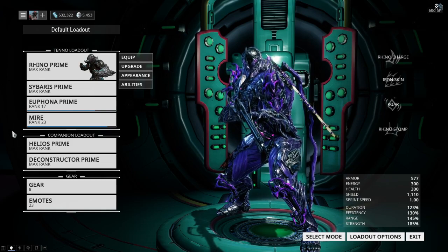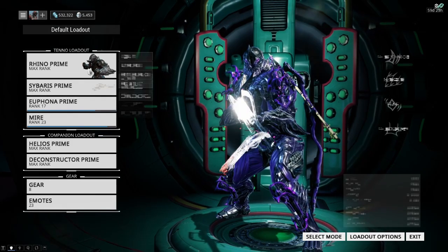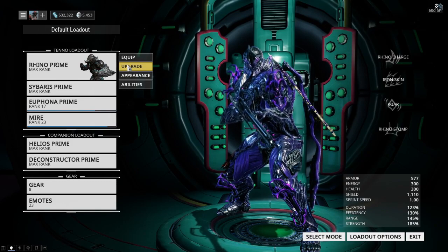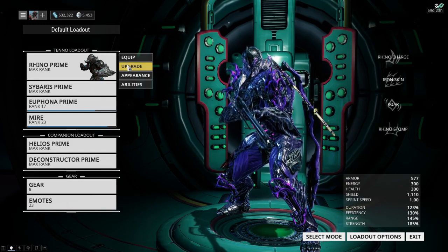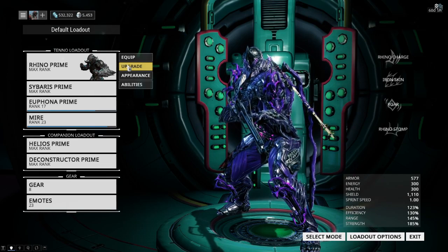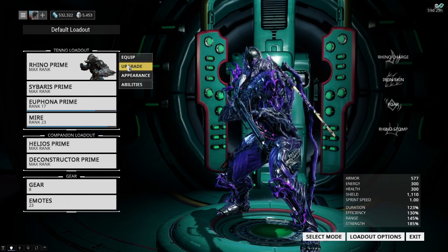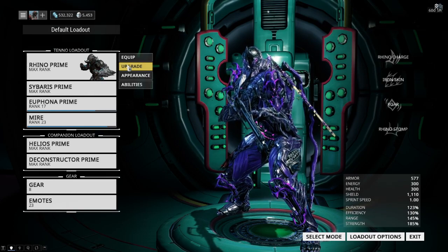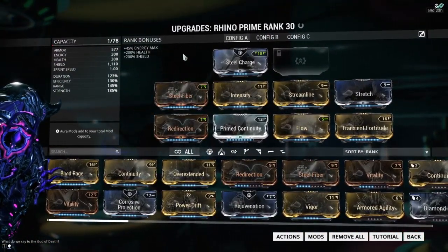Without further ado, I recommend you use someone tanky once again, like Rhino. Or, I figured out there's another Warframe that has a very similar ability to Rhino's Iron Skin called Neza. I've been having a lot of fun playing as Neza, so maybe at the end screen you'll see me play that Warframe. Frost will also work — just something tanky that doesn't take much damage.